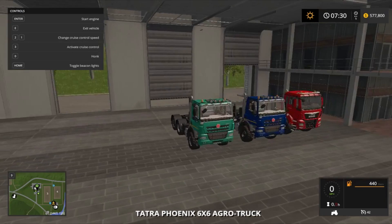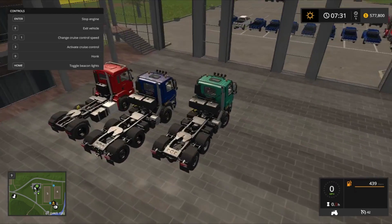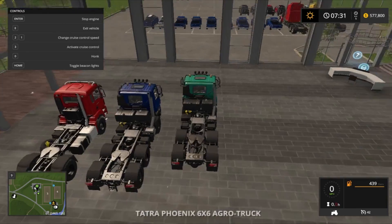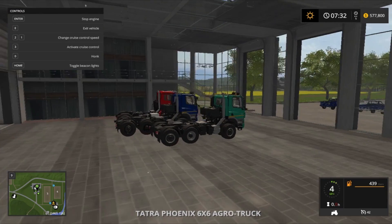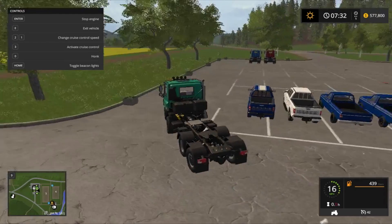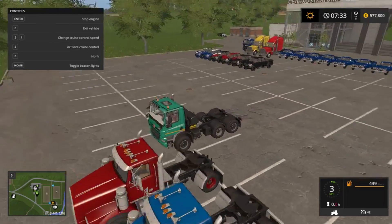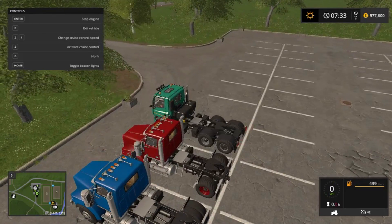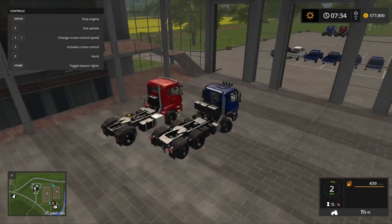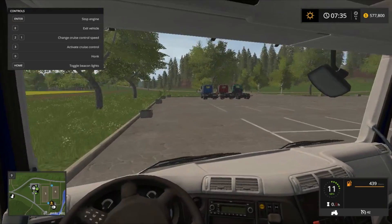Then we got the Argo truck. Oh that's cool - you can see the front tire turn and so is the back one, that's pretty cool. It's got beacons. Alright turn signals - this is nice. We got this one, this one has the back attacher. I got different colors on it but otherwise it's the same. The interior - this isn't bad, pretty nice.